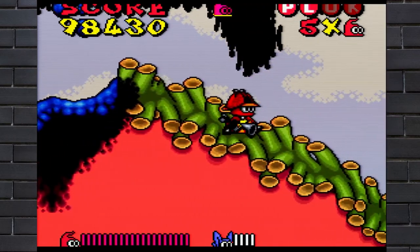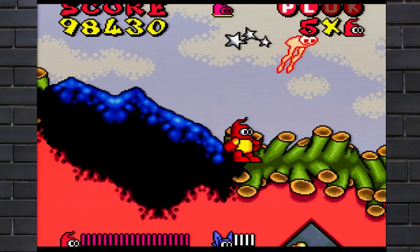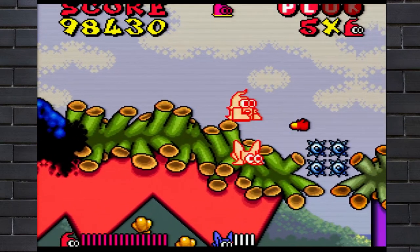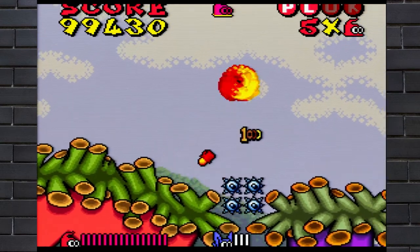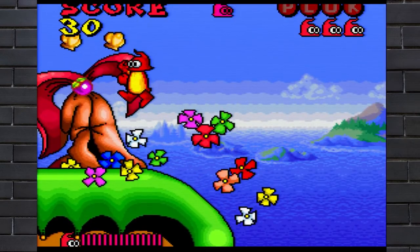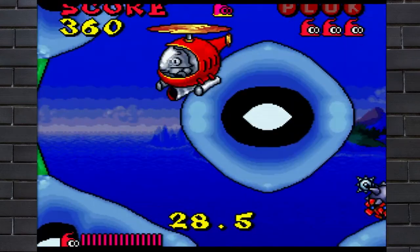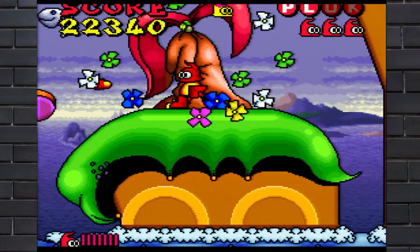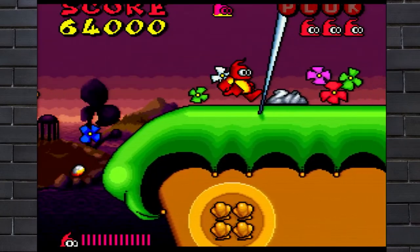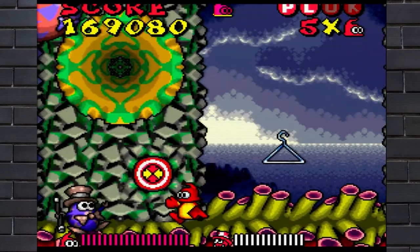The only real downside of Plock is that there's no save file or password system built into the game. You're stuck either leaving the game on or using a save state in order to progress. Luckily, there are warps to find if you can shoot the magic fruit on the trees three times. Race to the finish and you'll get to travel to a later part in the game, though these can be difficult to find as the fruit also serve as health pickups. Other than the lack of saves, Plock is an excellent platformer that belongs in anyone's collection.